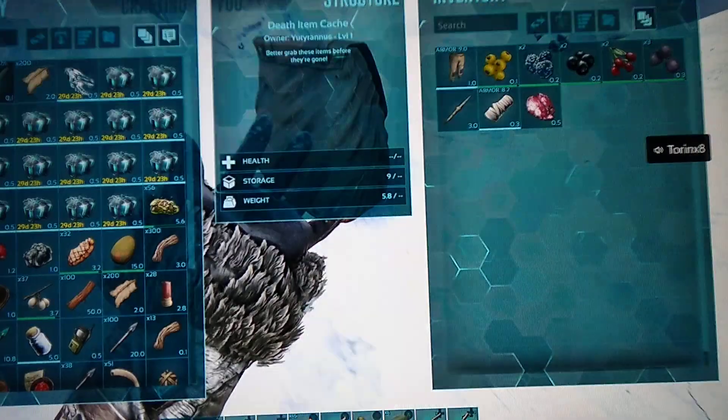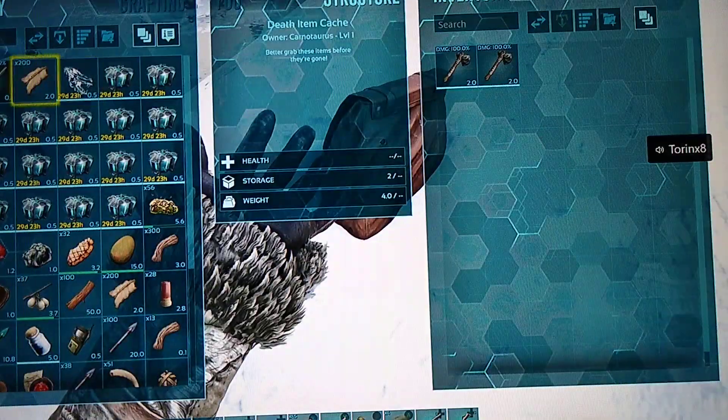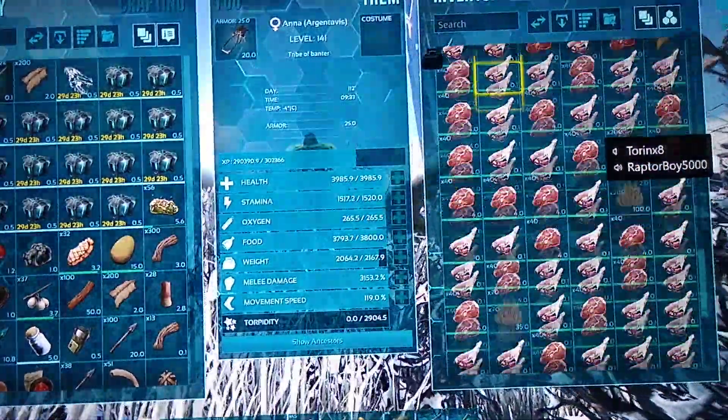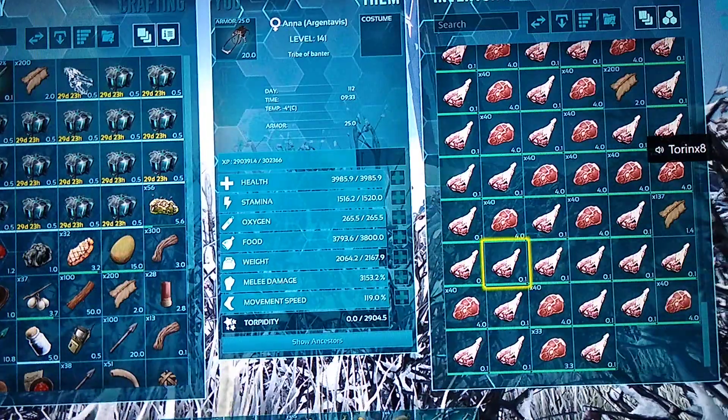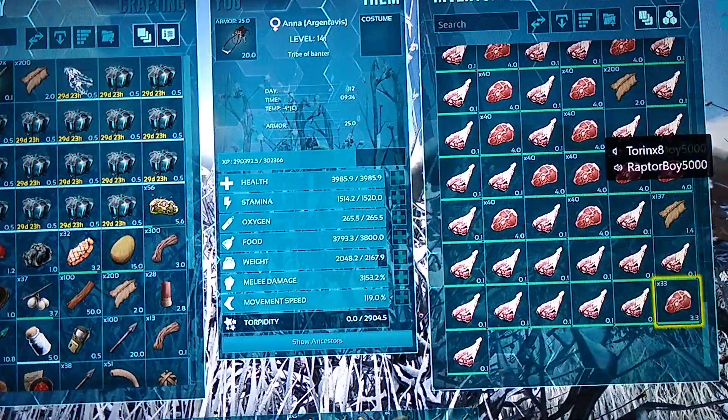What have we got in here? I'll take the lungs. What have we got in here? Axes? Are you going to need axes? I'm just going to drop everything so I can actually move.